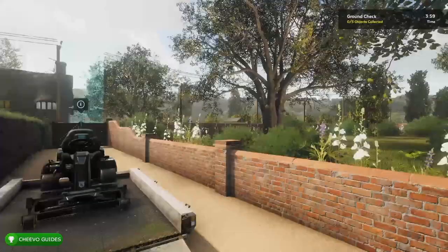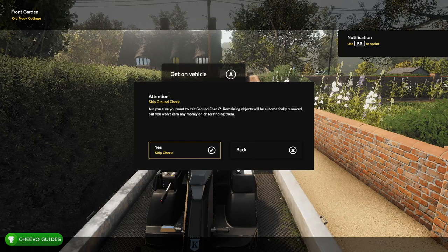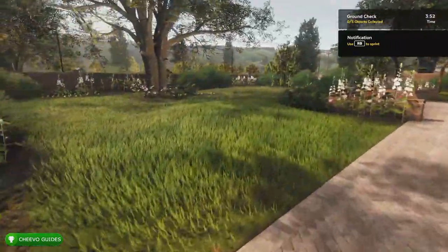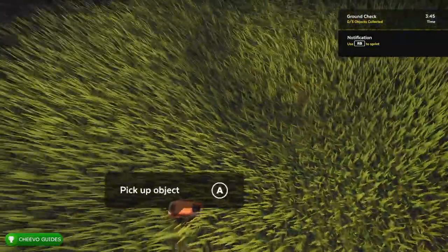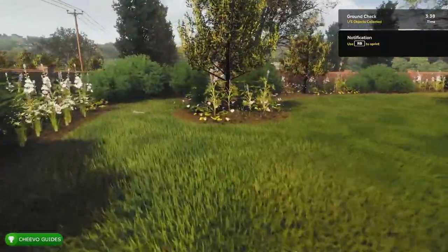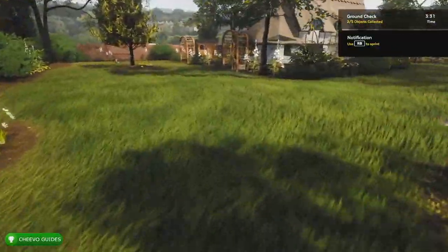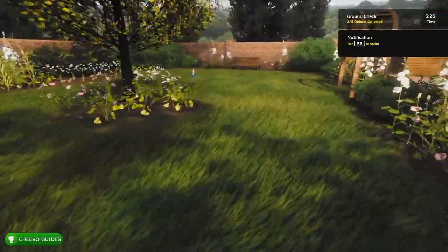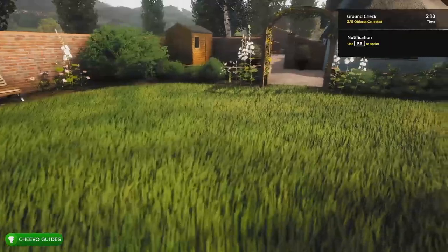Before we dive into the lawn mower, it says we need to investigate the yard and clear it of any objects. The upper right corner shows there are five objects in the yard, so we need to find all of them so they don't jam up our lawn mower. You can skip finding the objects, however it does penalize you and take away some points from your mission score. We already found two of the five — and there's that garden gnome, we'll take that.